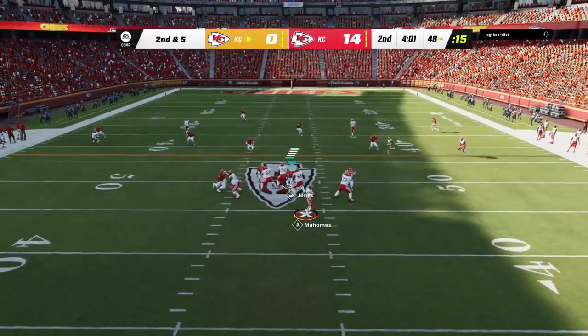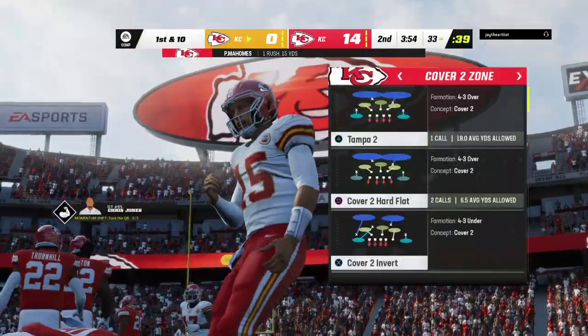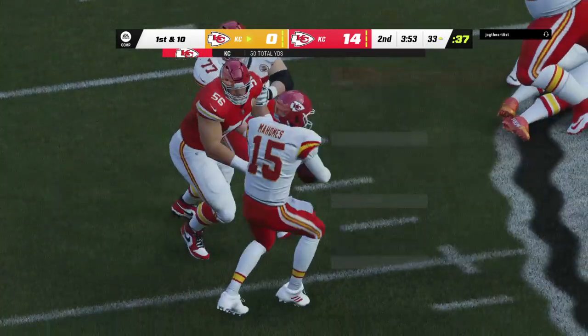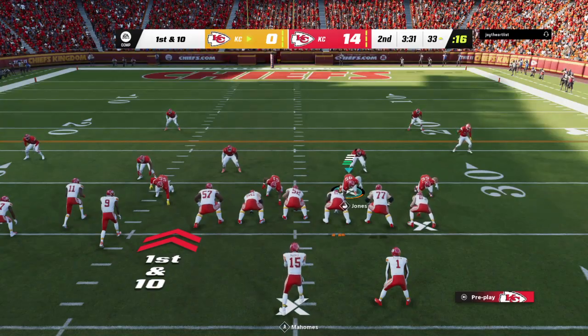From just shy of midfield, Mahomes — he'll buy some time right, and he's going to be taken down at about the 33. Evident there that he learned his lesson from the last try. No way he was going to force a throw when nothing broke open — kept it and ended up running for a first down himself.